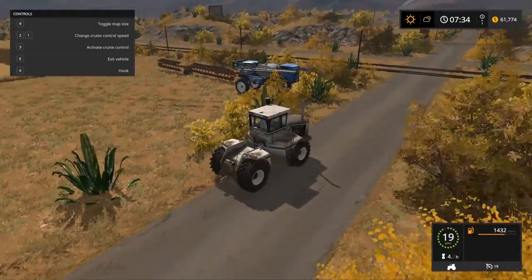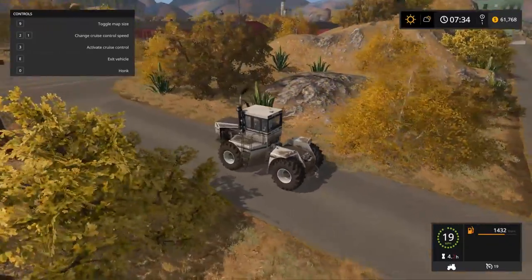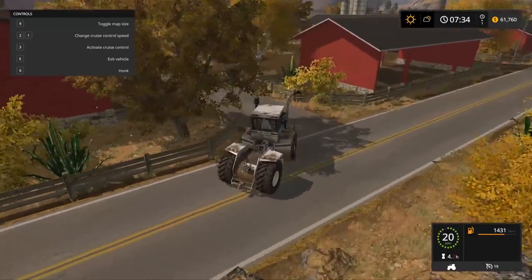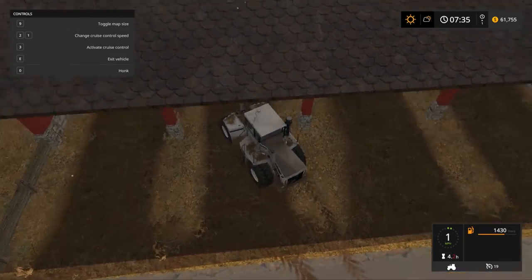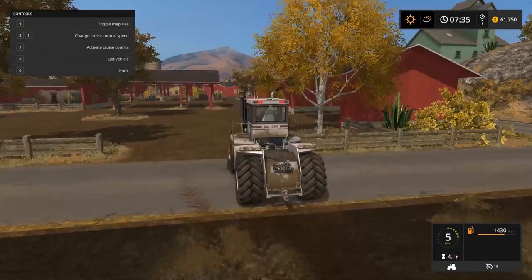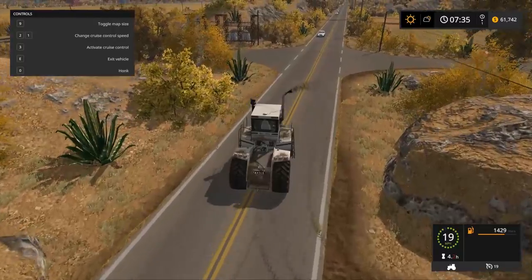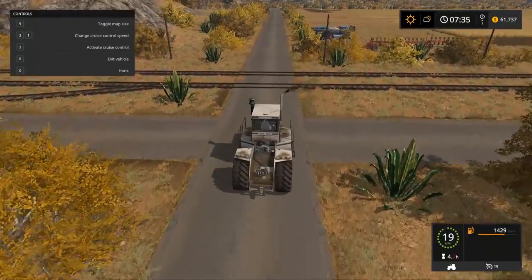Now we're gonna go pick up our cultivator. We'll grab the cultivator and maybe clean off the Big Bud - it's got mud caked all over the sides and I do like to keep the equipment looking somewhat fresh and clean. Wait - this is a single point attachment, not three-point. That gets me every time. The Big Bud is just a single point and it's such a pain having to always deal with it because I don't remember all my equipment. It just wastes my time.